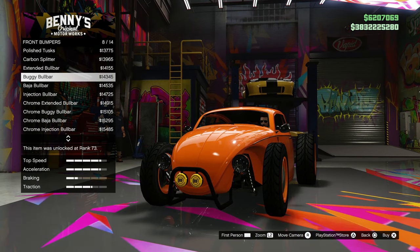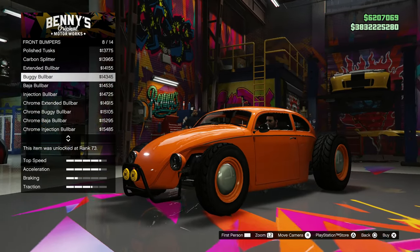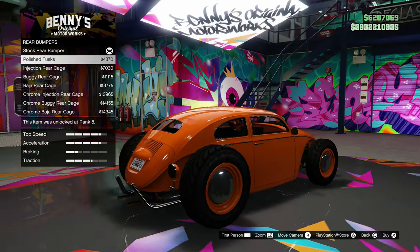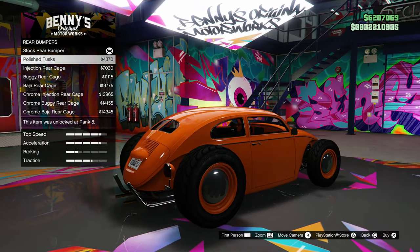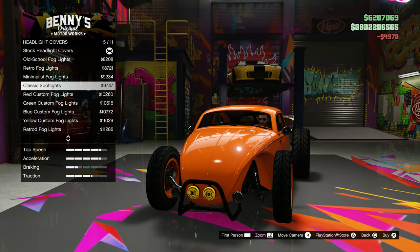It's got some decent stuff. I'm just gonna toss on the buggy bull bar for now. For the trunk — I don't like any of these, but I might put on the polished tusks. Let's toss that on. For the chassis headlight covers, oh — you can really change it up, you can have headlights up there.